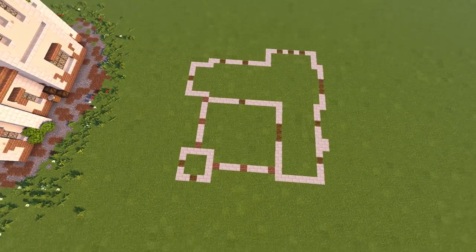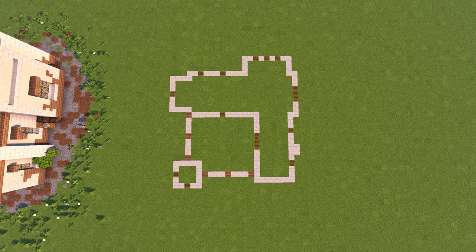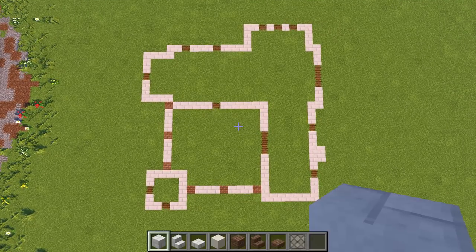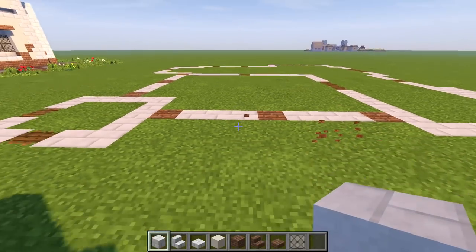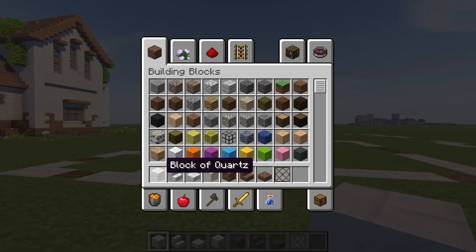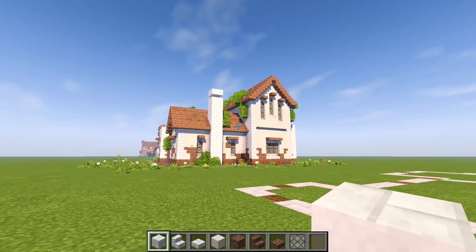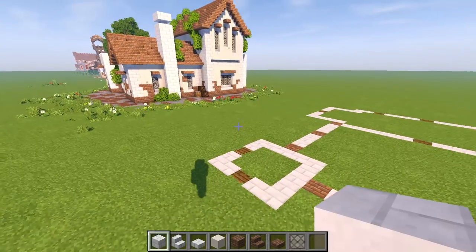Let me show you the dimensions. Everywhere you see white is the main building, wherever you see a brick is where we're going to put a little pillar, and wherever you see wood we're going to add either a door or a window to that bottom floor section. Now these are the materials we're going to be using: block of quartz, quartz stairs, quartz slab, white terracotta, bricks, brick stairs, brick slabs, and light gray stained glass.